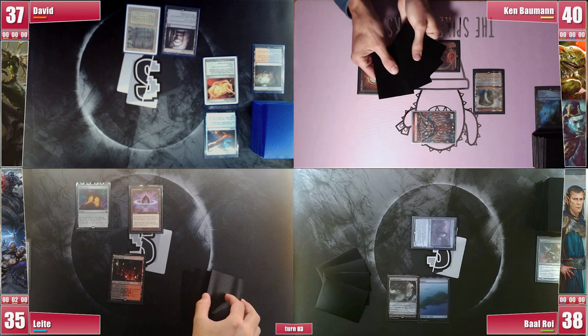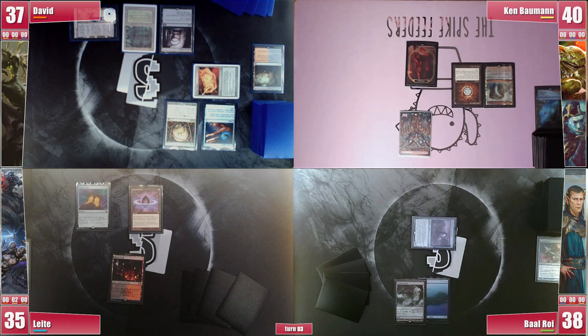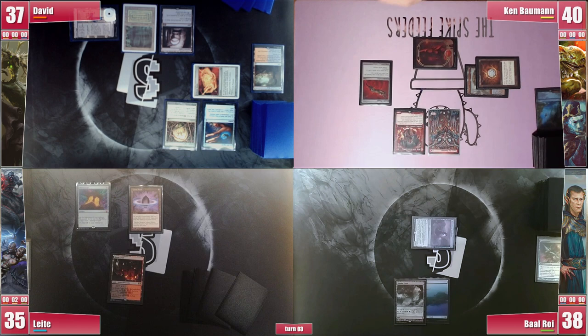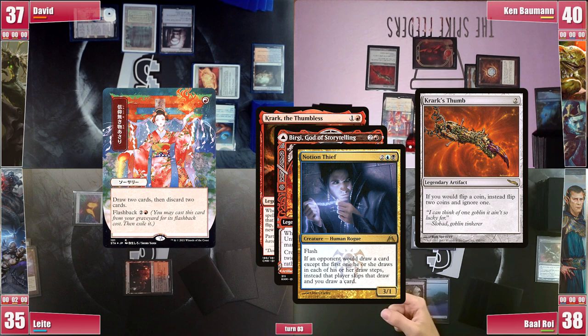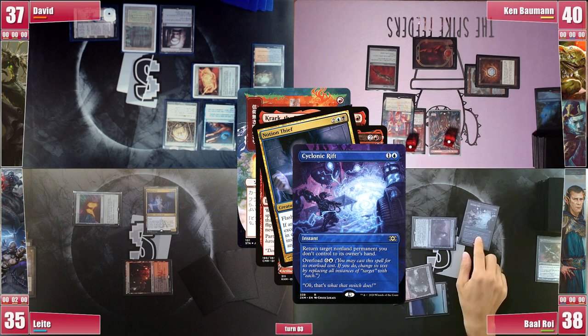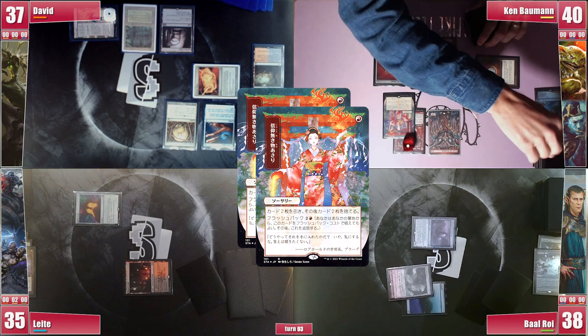On Ken's turn he hopes for a land but fails to find one, so he casts Birgi, God of Storytelling. With the last floating mana he casts Crark's Thumb, triggering Birgi, and it resolves. With a red floating he casts his Faithless Looting, triggering Crark and Birgi, however Leite responds with his Notion Thief and suddenly the scales can tip. With Crark's Thumb, Ken can try to choose a failed flip in order to bounce the Faithless Looting to his hand. Since Notion Thief is also bad for Edric, Baal decides to respond with his Cyclonic Rift on the Thief, hoping Ken stays in the game and Leite doesn't run away with it. Birgi nets Ken 1 red mana and he rolls 2 dice — one comes out even, so he copies the looting. He is desperately looking for at least one Island for Unsubmerge to get online, but fails to find it, ending up discarding it in the second looting.